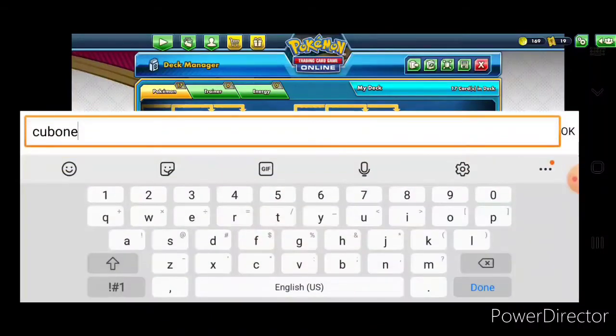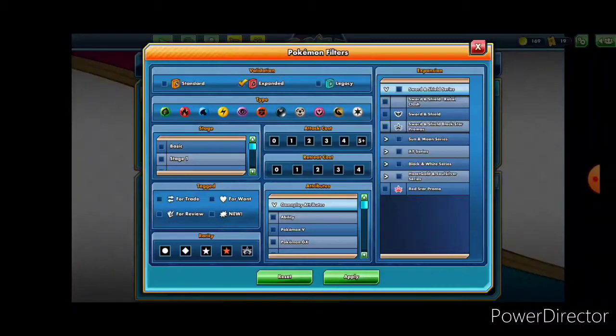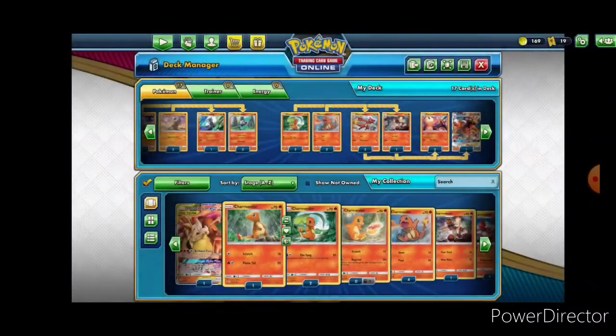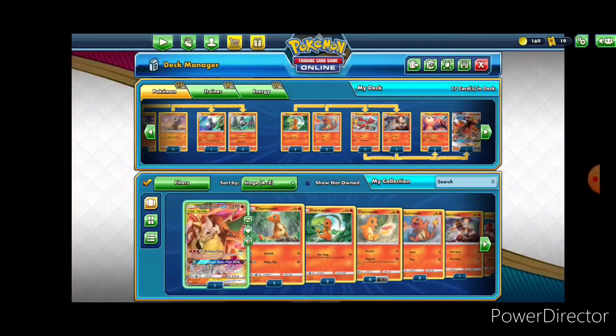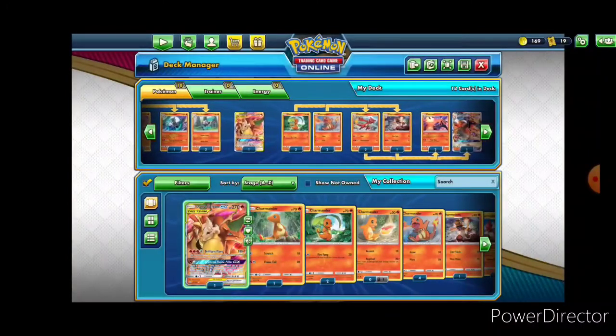There is one other card that I do plan to add, for both thematic and functional purposes, and again it is in the Salamence deck — it's going to be my Charizard Braixen. So we'll throw it in there. We now have 18 Pokemon.